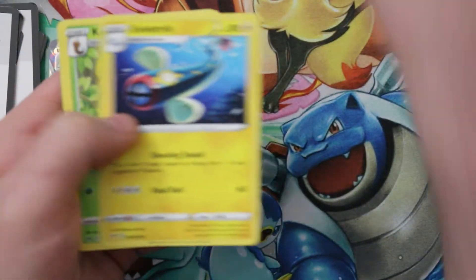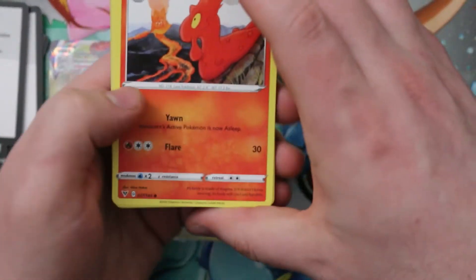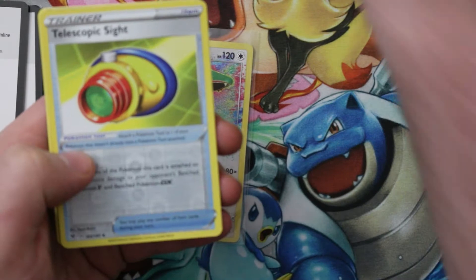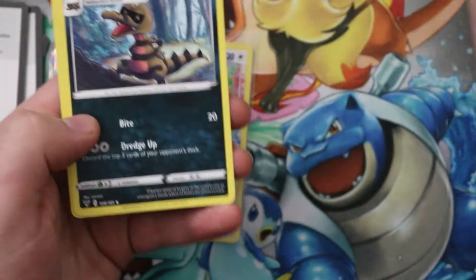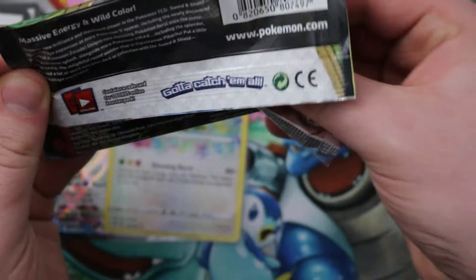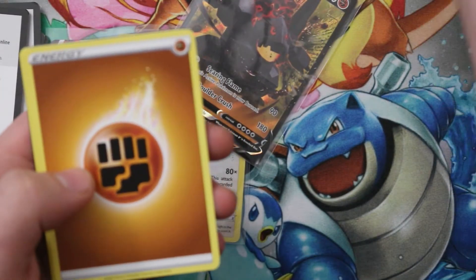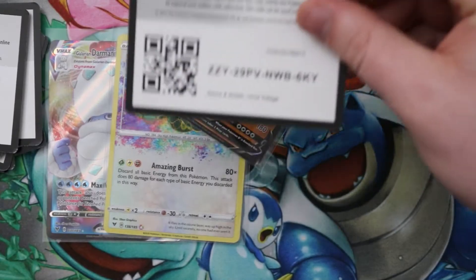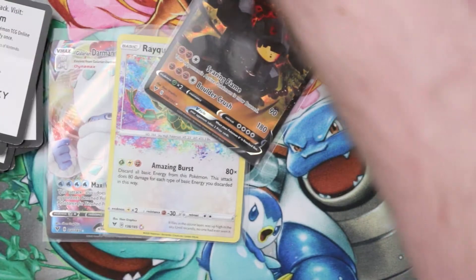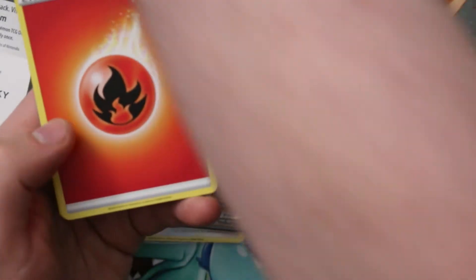There's a Cinderace and a Lucario. We could be getting any of those hidden McDonald's promos and just never know it. There's a Coalossal V — yeah, I'd hope so. For people who don't know, the hidden McDonald's cards: there's a McDonald's set we think is coming out next year for the 25th anniversary. It's going to feature each starter Pokémon with a 25th anniversary stamp. After one Chimchar was found a few months ago, people have started finding more in Vivid Voltage packs — not in huge quantities, but definitely there.